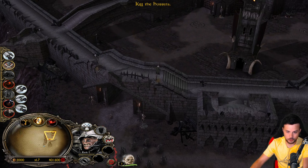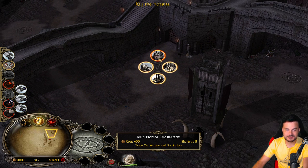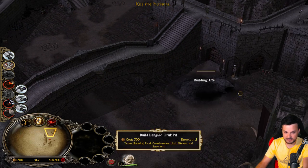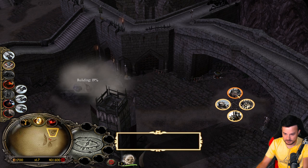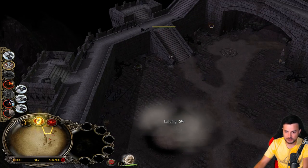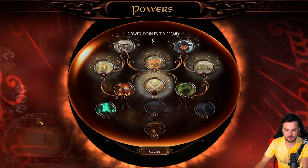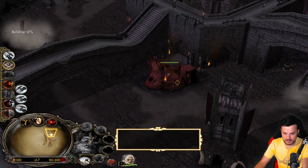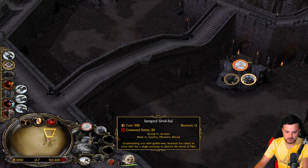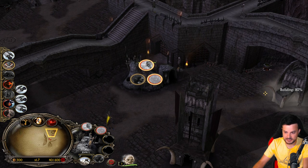We have Uruk-hai and Orc Warriors. Horde - that's German. How do we get money here? That's the question. I believe we will need to build the Uruk Pit. We can't afford to go for the trolls if I'm not mistaken. Let's build our Orc Barracks too. And let's build a troll cage regardless, because I believe we can get the power points later on. The Uruk-hai will rise - yeah, the problem is we have no money.